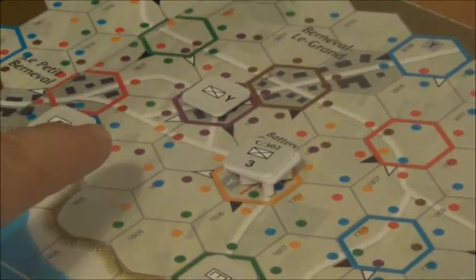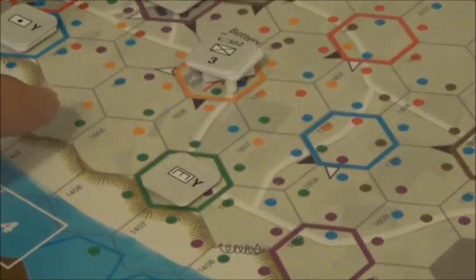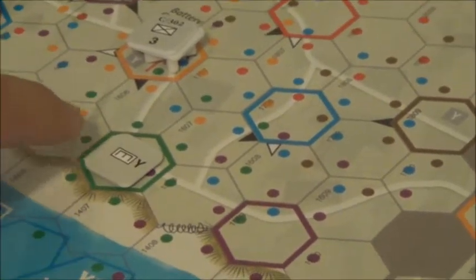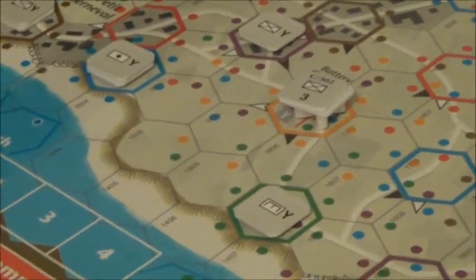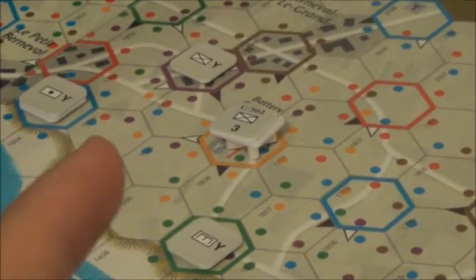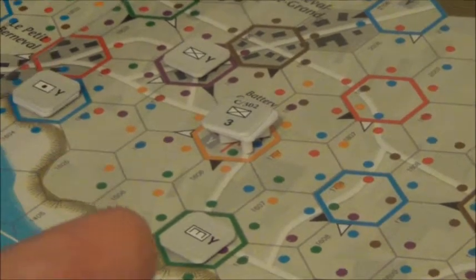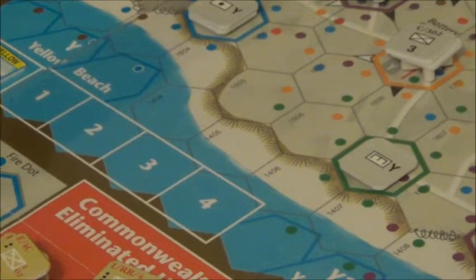The commandos got stuck right in here and between this orange and blue they were pinned down. They probably could have gone that way but still would have been pinned down. The way it works is: even if this hex fires and it's not the same symbol, they're gonna get suppressed — suppressed, suppressed, suppressed — until they're wiped out. The commandos fought valiantly but couldn't quite get to their objectives.